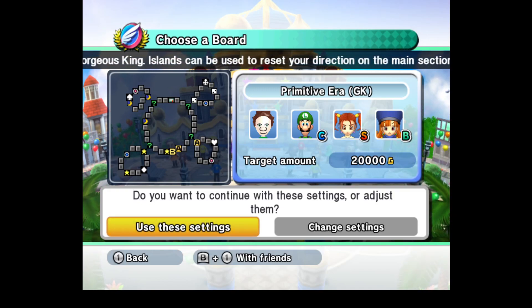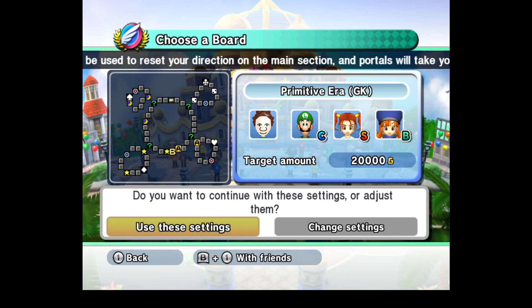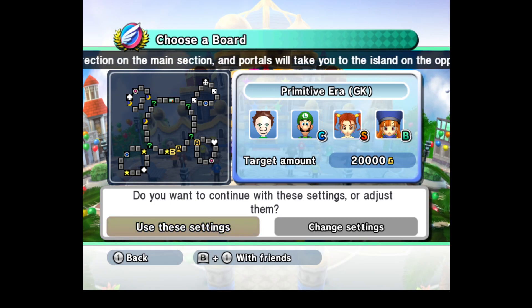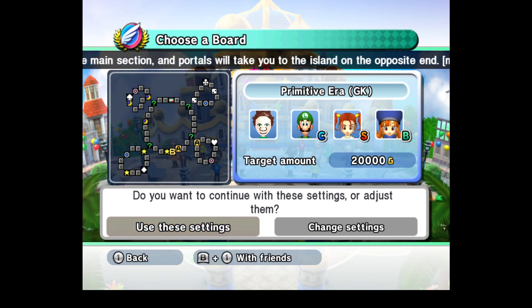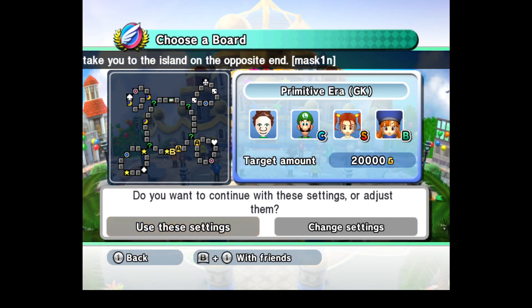Hello everyone, and welcome back to another episode of my Fortune Street playthrough. Last time, I took down the Queen Bunny board and won because of bad computer AI, to put it lightly, as I definitely would not have won that round if I was against human players.